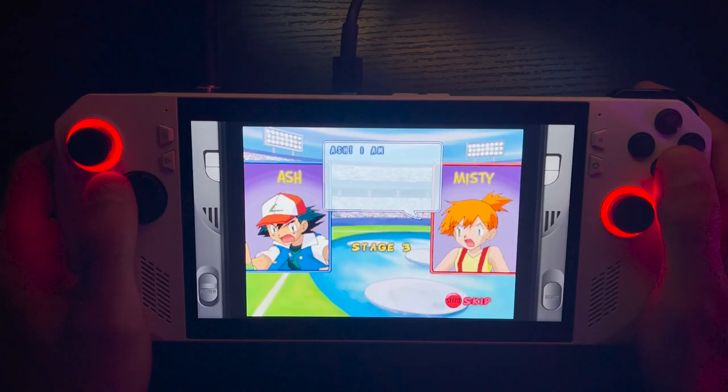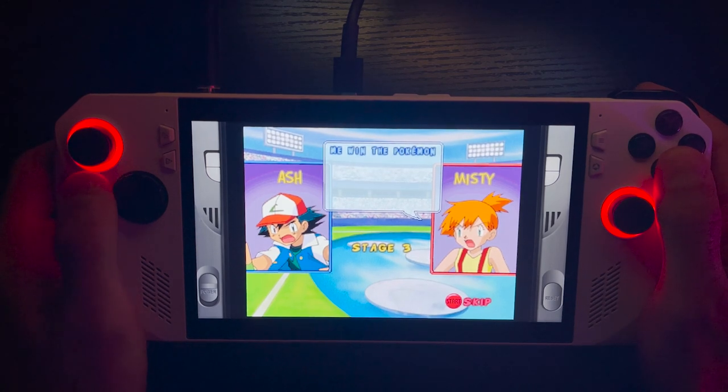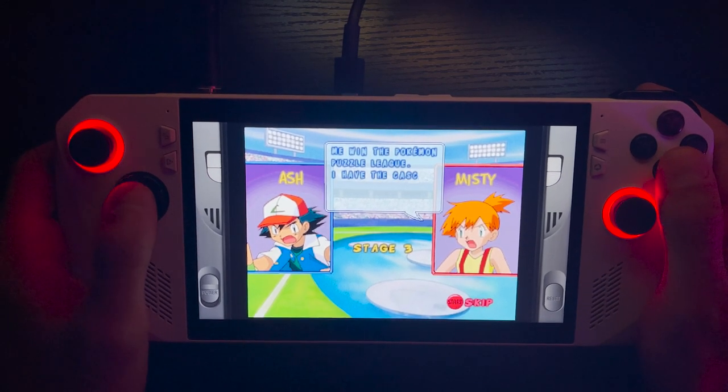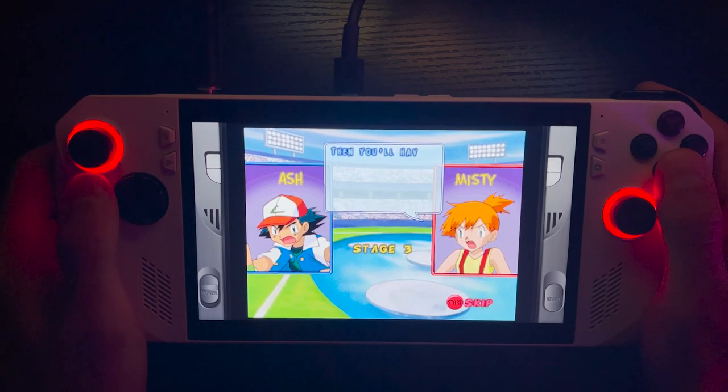Nice. Ash, I'm happy to see you. My water Pokemon are sure to help me win the Pokemon Puzzle League. I have the Cascade Badge if you really want it — then you'll have to beat me. Are you ready?